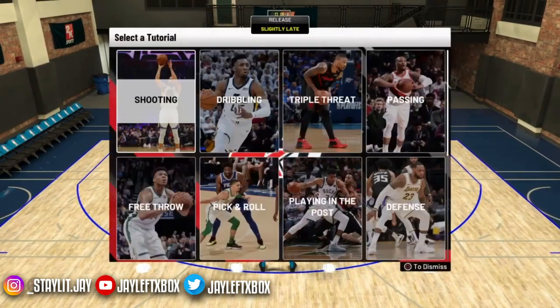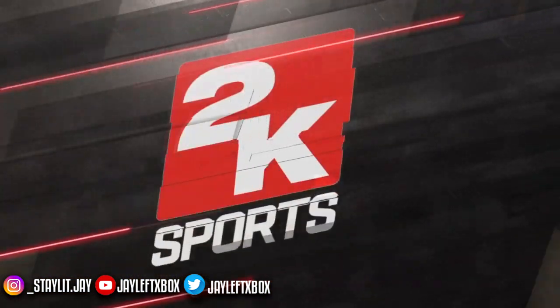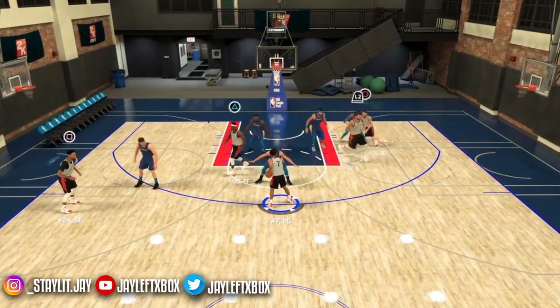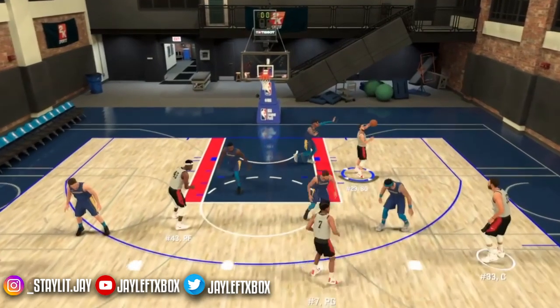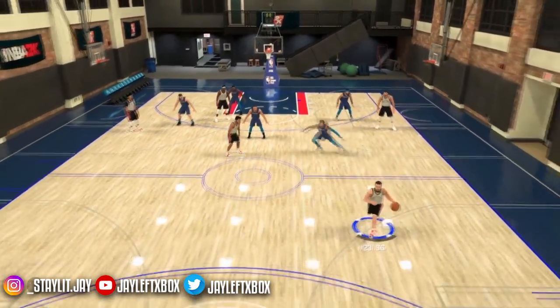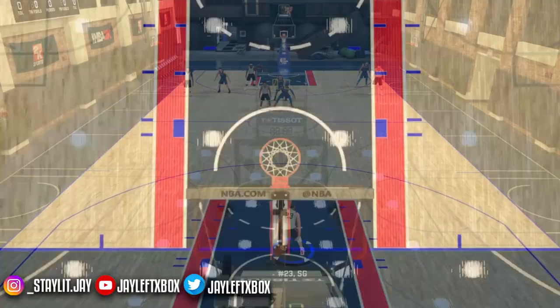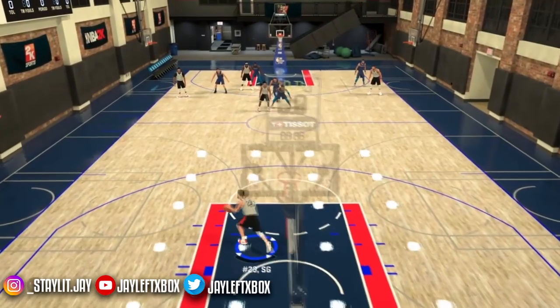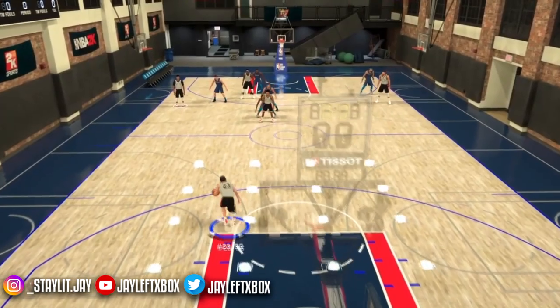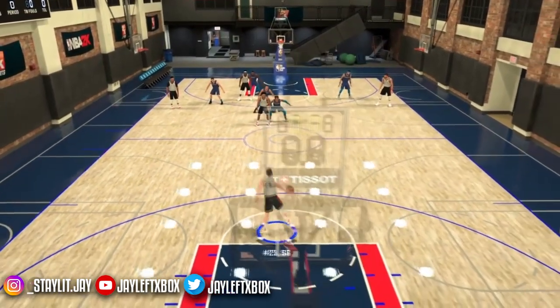Now the second move — we're gonna have to use a different player, because D'Angelo Russell's SIGS are not the best SIGS in the game. So we're on VanVleet. I gotta pause just so I can get momentum with VanVleet. The second move is the momentum to behind-the-back — one of the easiest moves.